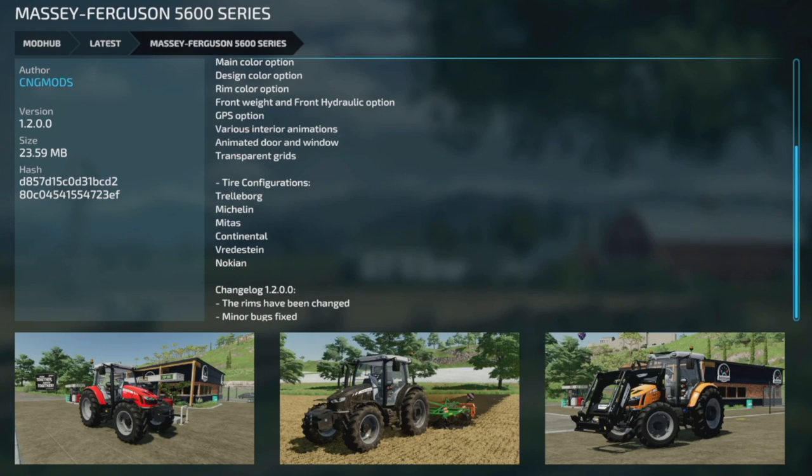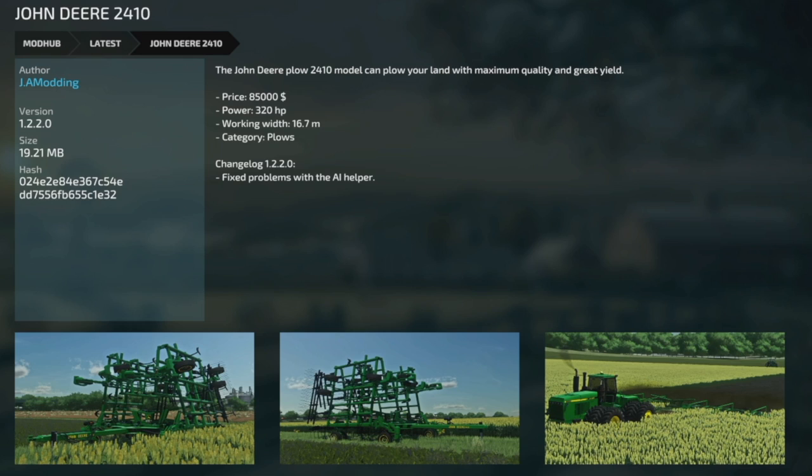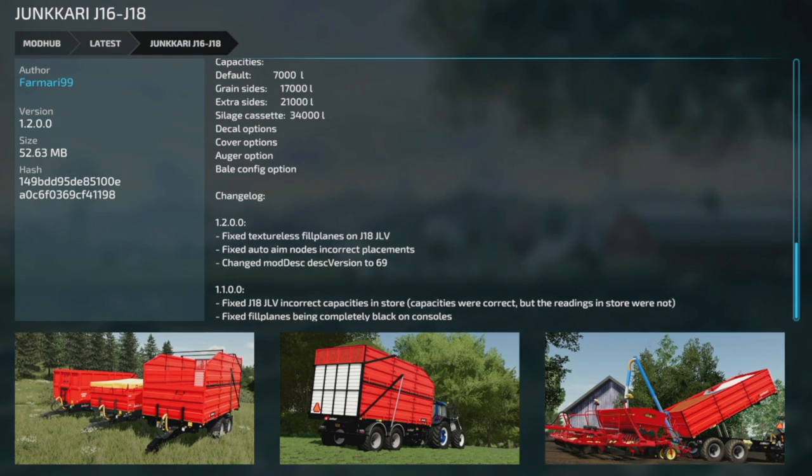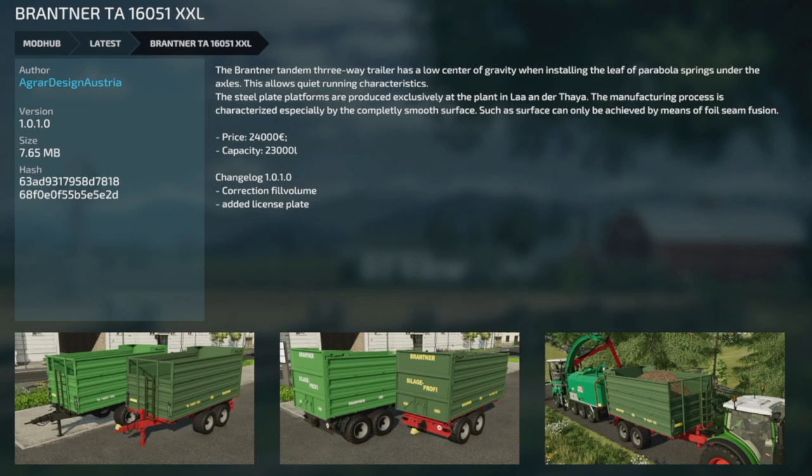Massey Ferguson 5600 series version 1.2: rims have been changed and minor bugs fixed. Chonder 2410 got an update from JA Monning version 1.2.2 — they fixed a problem with the AI helper. The Junkari J16 and J18 got an update to version 1.2: fixed textureless fill planes on the J18 JLV, fixed auto-aim nodes and correct placements, and changed the mod description version to 69. Brantner TA 16051 XXL version 1.0.1 corrected the fill volume and added a license plate.